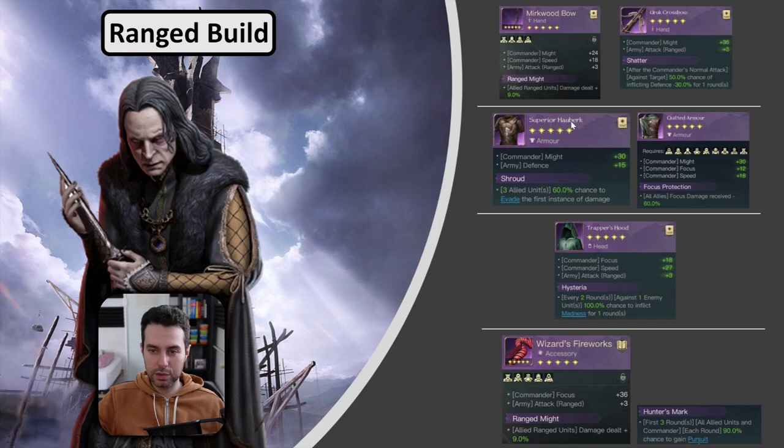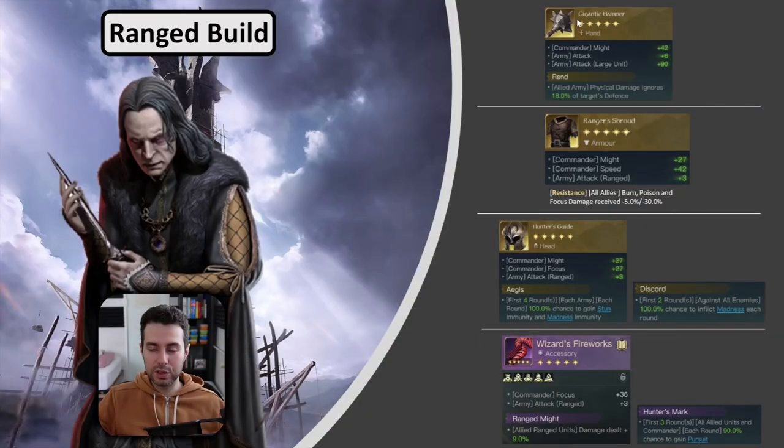In case you need to cover elemental damage — like Oath Breakers, Keepers, Galadriel, Gandalf the White — go with the Quilted Armor. The Trapper's Hood is by far his number one headpiece choice, giving plus attack for your ranged units and Hysteria to get the best out of your Enfeeble damage increase. The Wizard's Fireworks is your best accessory — plus attack for your units, ranged might, and Hunter's Mark in case you need to counter evade. His golden gear is very straightforward: the Gigantic Hammer for lots of might and plus 6 attack for your infantry ranged units, followed by Rant to ignore the defensive stat. Ranger's Shroud for even more plus attack and some might, also covering elemental damage weakness with Resistance.